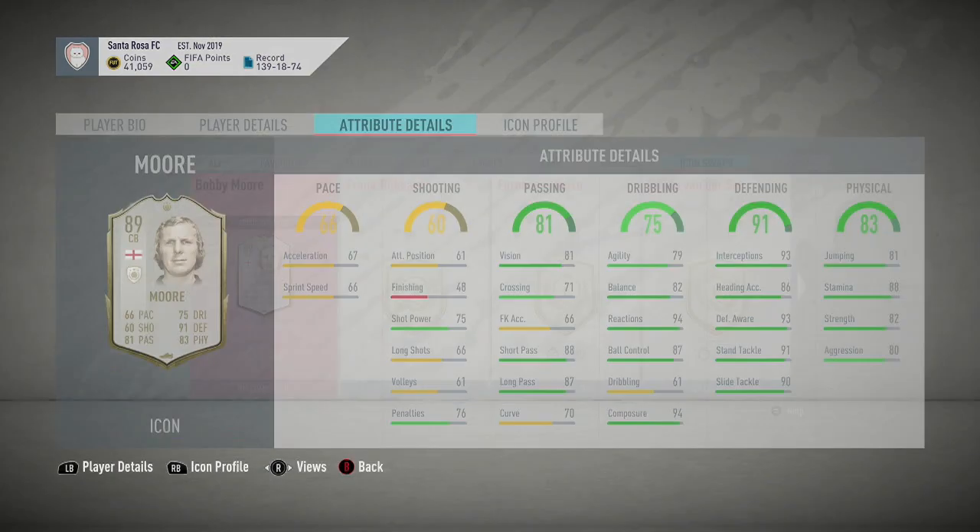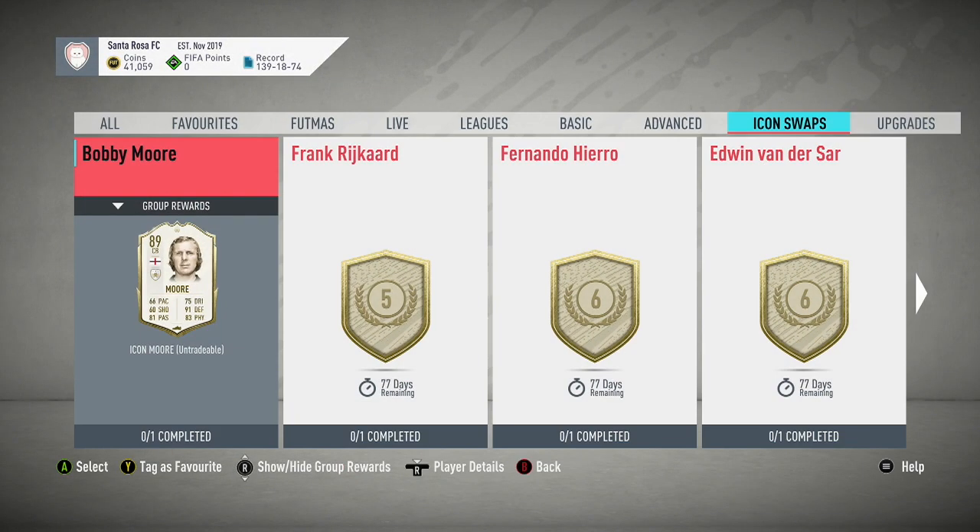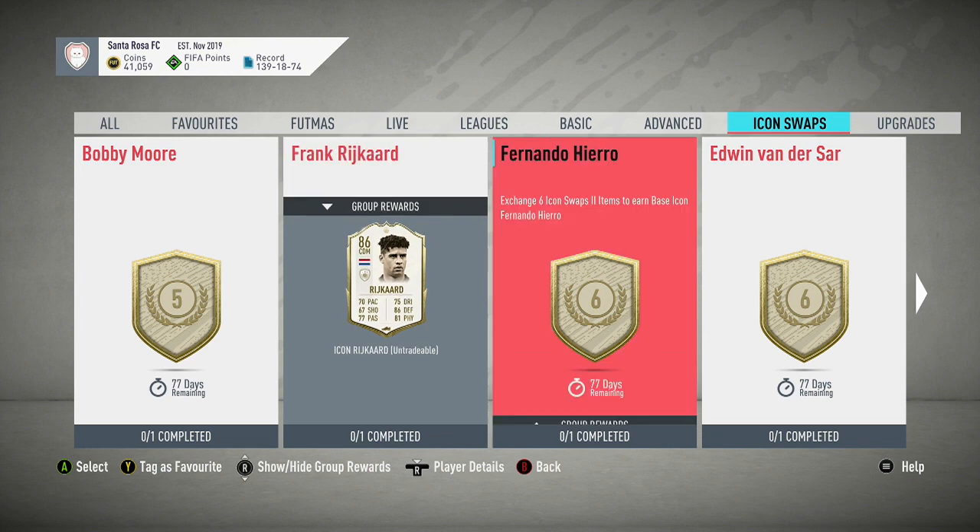For me out of all these five, my pick is Bobby Moore and I'll tell you why. 88 stamina, really good physicals, exceptional defending. Dribbling wise he has 82 balance, 94 reactions, 87 ball control, 79 agility, 94 composure. His sprint speed — 66 pace, 67 acceleration and 66 sprint speed. You pop a shadow onto him and his defending goes through the roof and his pace goes up to 79 altogether. 79 pace is more than good enough and he can play CDM as well — he makes a better CDM than Reichard. So my pick is Bobby Moore, which still gives me another 19 tokens to use. It's all about the combos.